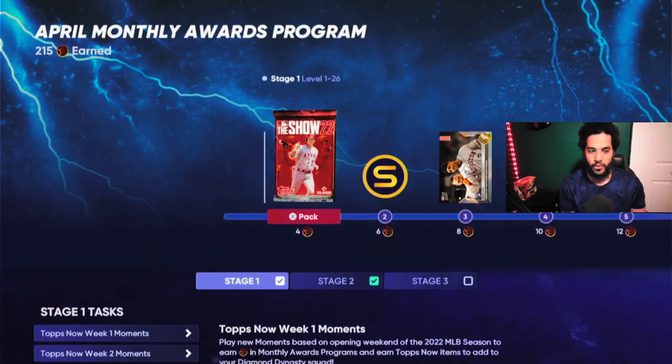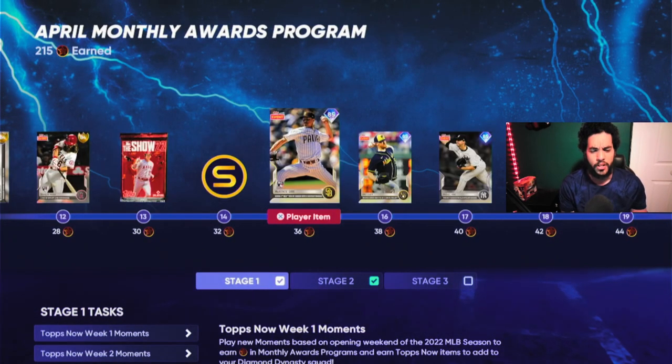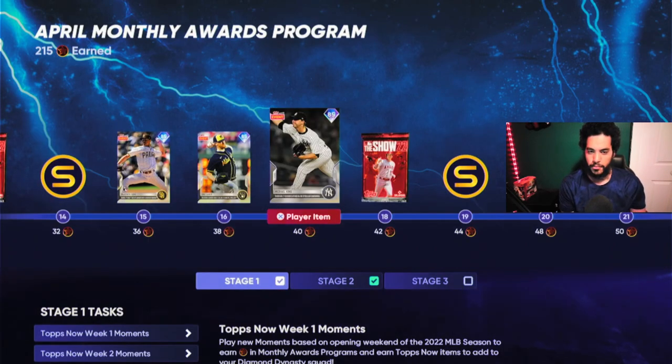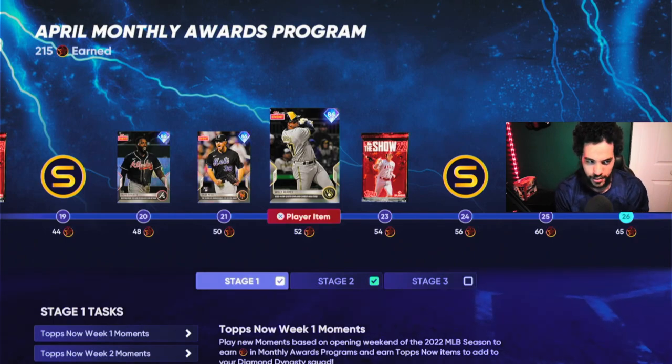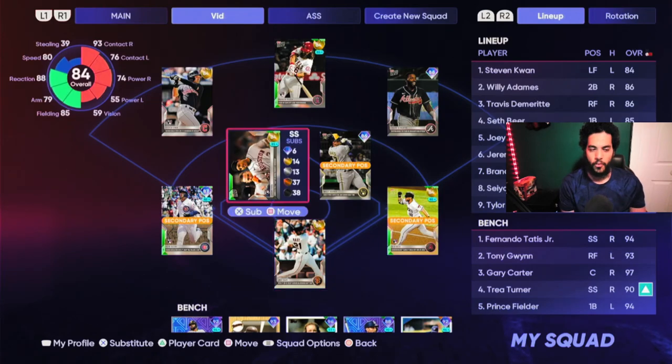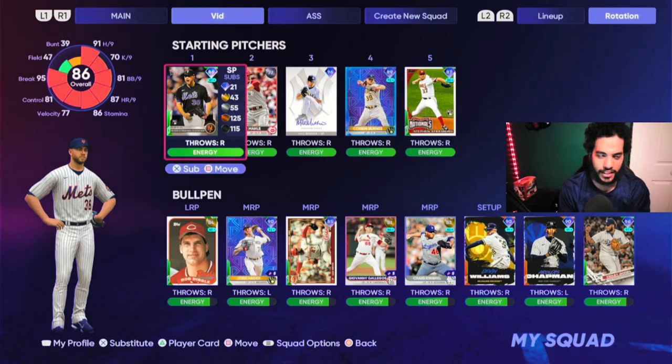Through Moments, you're going to get all these cards — I believe you get all the way to around right before the Player of the Month drops, and you should get around to Willy Adames. So once you get all these cards, you're going to make a team of all Topps Now cards and then you're going to have Tyler McGill — Taylor McGill — however you say his name.